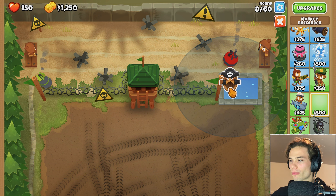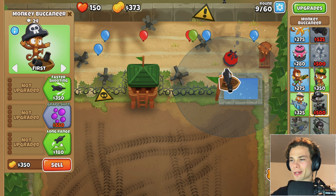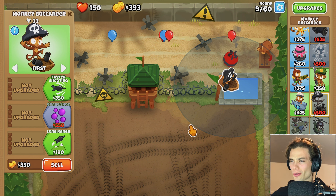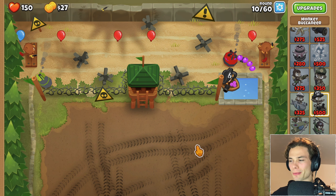Maybe I'll put one right there. I might just grab the razor sharp shots just to help out and then the Buccaneer should be able to pick some things off. I'll get grape shot for it though, I think, just so it sprays down the firing range. There we go. Grape shot for you. That'll be perfect.